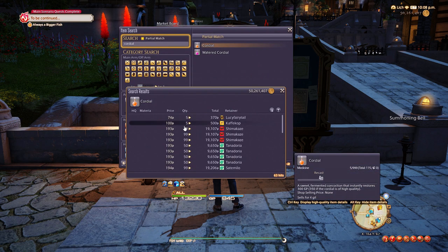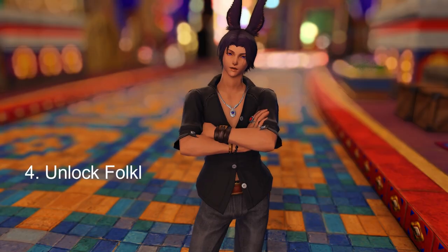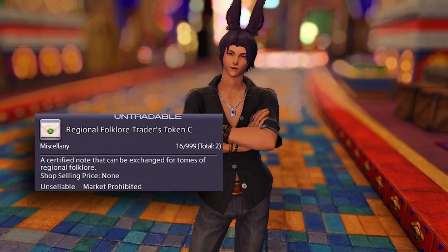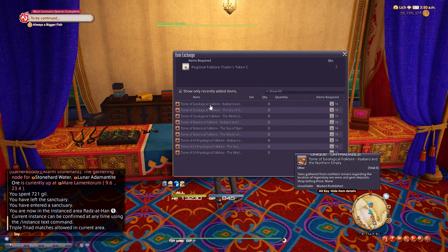High cordials can be purchased using white scripts from the script vendors. These will be essential as you will be constantly needing to use skills to maximize the quantity of items you gather. I would also highly recommend trying to get as many of the Endwalker folklore books unlocked as you can. These are not essential but they do unlock access to more of the expensive nodes. You can get these books by purchasing regional folklore traders token C for 100 white scripts each at the script vendors and then turning them into the NPC in Radz-at-Han.